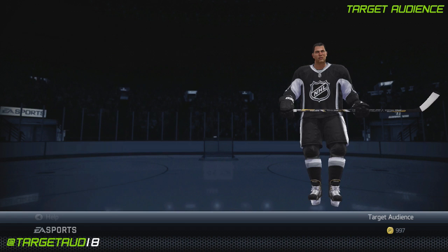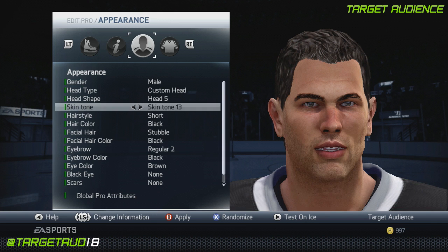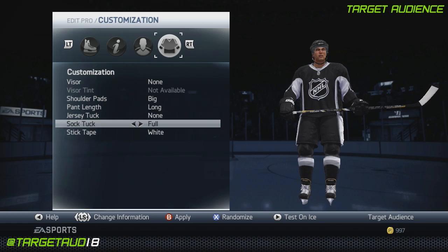All you need to know is he's 6'4", 235 pounds. You might want to drop his weight down to 210 so he's actually a little bit mobile and you can still hit. Head 5, skin tone 13, short hair, black in color, stubble for the facial hair, black facial hair color, regular 2 for the eyebrows, make those black. Brown eyes, no black eye scars or freckles. No visor, big shoulder pads, long pants, no jersey tuck, full sock tuck, and white stick tape.